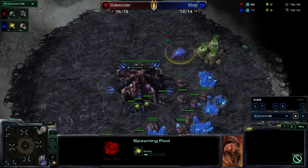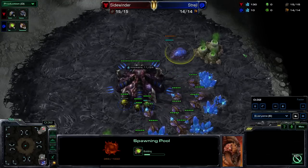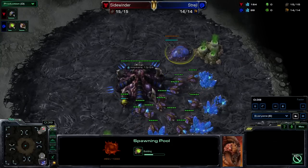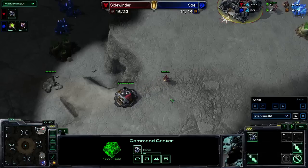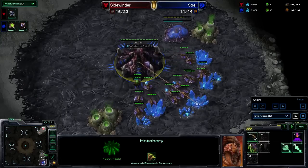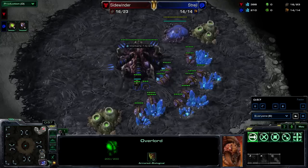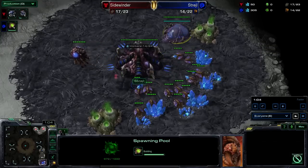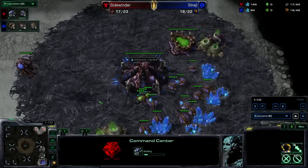You'll notice that this is the fastest possible spawning pool you can get if you're Zerg. This would be a 12 pool, meaning that you didn't produce any drones, you just made a pool right away, and then you tried to attack with Zerglings. I was just kind of curious how this would match up, considering I was going for Command Center first this game. They also seem to be very attached with making four-player maps in Legacy of the Void.